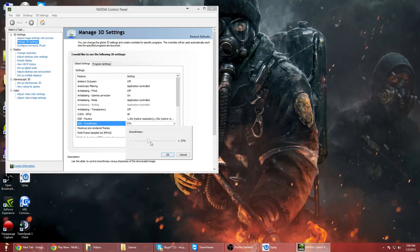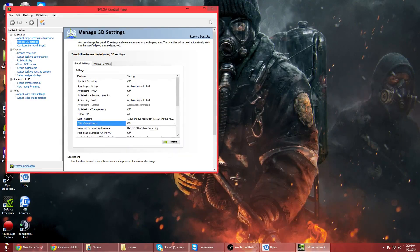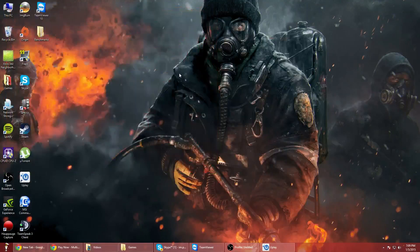DSR Smoothness — you don't really need to mess with this unless you know what you're doing. People say the best is to leave it at 33, which is the default. I wouldn't recommend going any higher than 33, but people also say that 25 to around 27 or 28 works well too, so you can try that out.